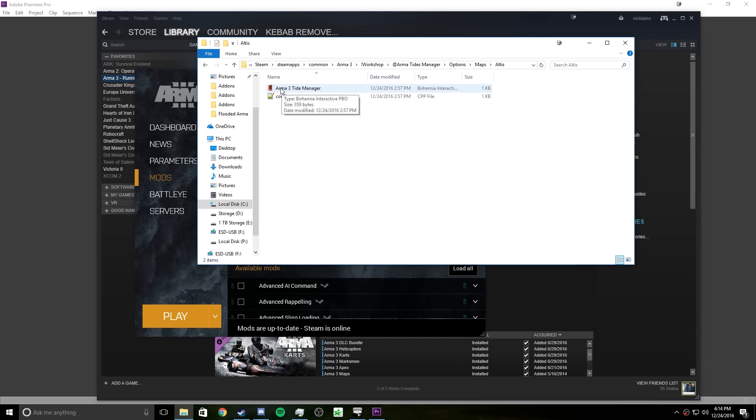This is my third time doing this because I forgot a part of it before. Say you just want to use Altus at the standard 10 — copy the PBO, go into add-ons, delete the existing one, and paste it here.